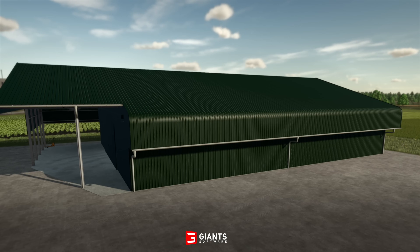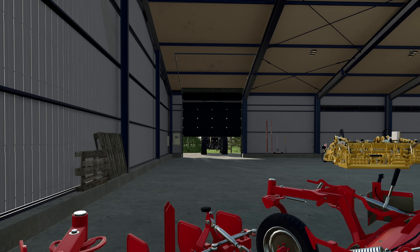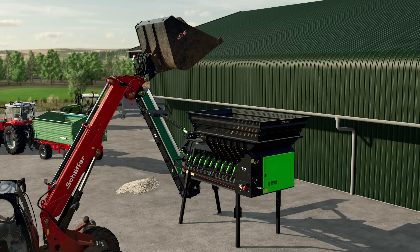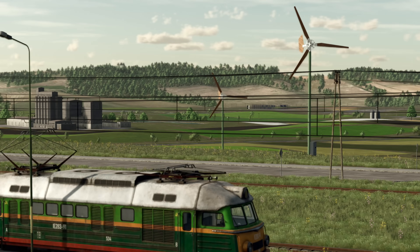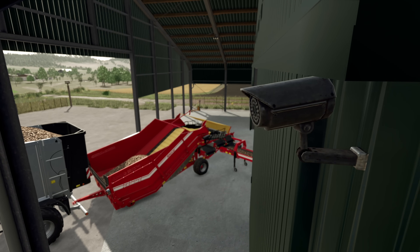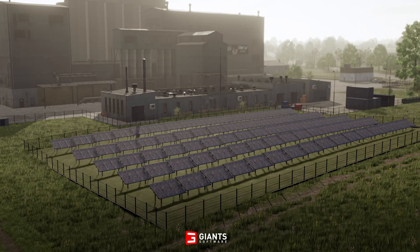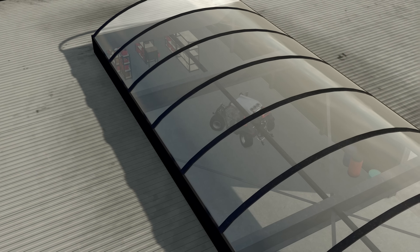That's all the information we have today on the new Farm Production Pack, releasing on Tuesday, April 30th, 2024, for $7.99 USD, available for all Farming Simulator 22 players on Xbox, PlayStation, PC, and Mac. You can pre-order via the link in the description. Stay tuned to the channel for a full breakdown of all the equipment and buildings included, and keep your eyes peeled for dedicated showcase videos and previews explaining everything coming with the Farm Production Pack.